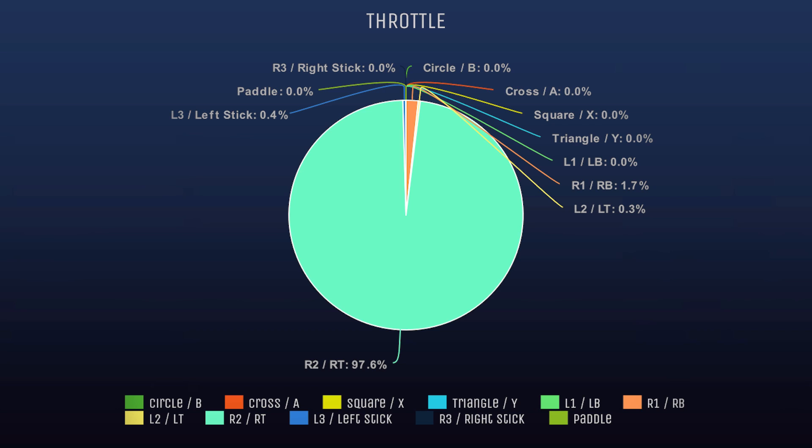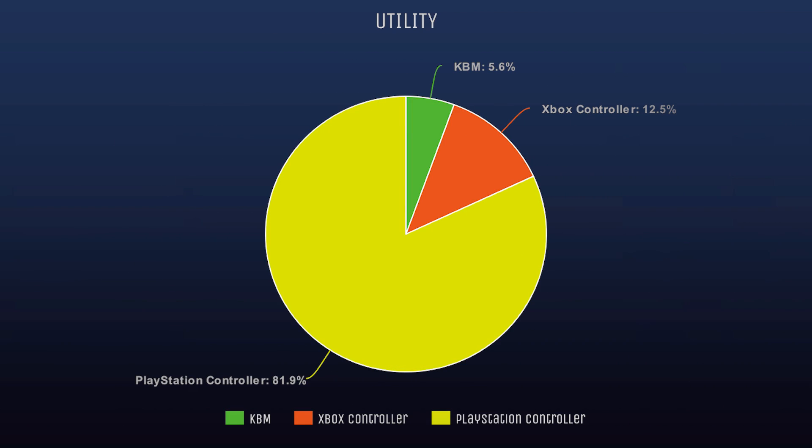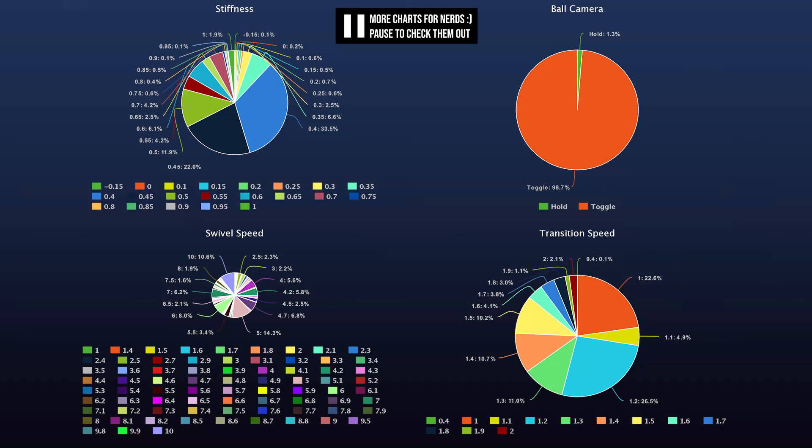So the best recommended setting for a new player is to keep throttle at Right Trigger. On the other hand, if we look at something like Steering Sensitivity, you'll see a massive variety of options used, which tells us this setting is strongly based on preference — but it gives us a good starting point with the most common setting at 1.3, though only roughly 17% of notable players use it. We also have the KBM to controller ratio, with controllers split by PlayStation and Xbox. PlayStation is widely the most popular, but I was surprised the KBM percentage was as high as 5.6%.